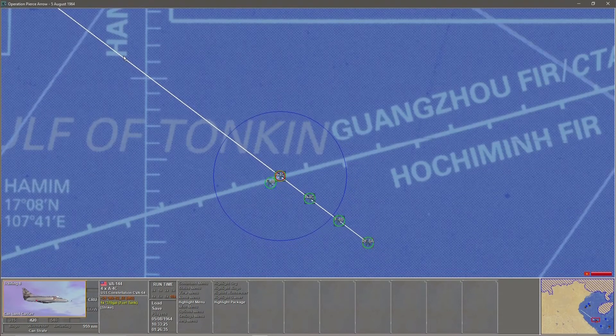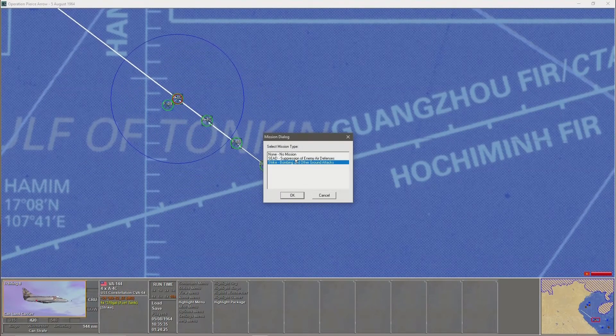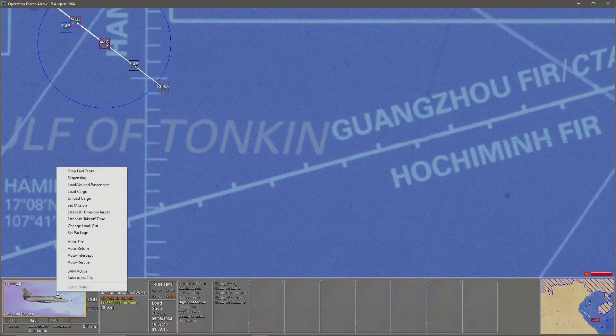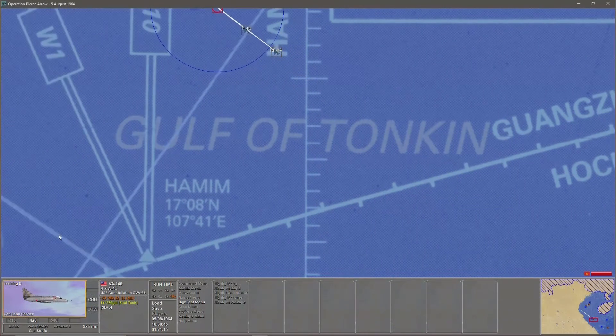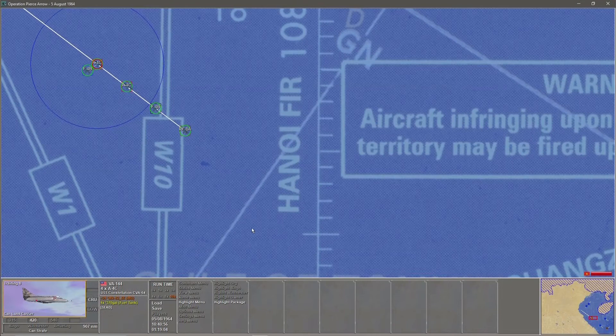While we're traversing our way to the end of this leg, I'm going to right-click VA144 and set mission — I'm going to give them the Suppression of Enemy Air Defences mission. Then select the second lot of Skyhawks, select its image, set mission — SEAD as well. And the F4 Phantoms — they can just strike the target. I then like to select the leader and select Highlight Package just so you know what's going on.